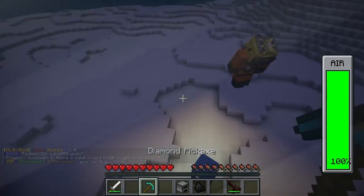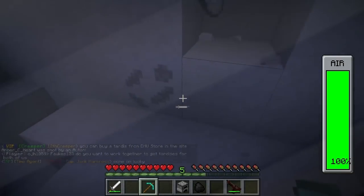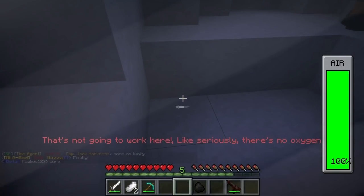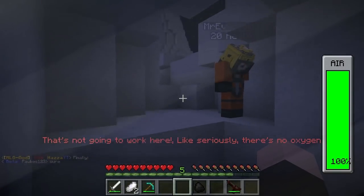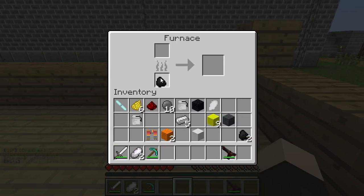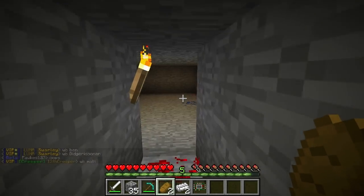And here we are on the moon safely breathing because I'm wearing the spacesuit. Now somewhere in the caves on the moon there is titanium ore which you will need. You can't place a furnace here, it has no oxygen. Place a furnace in the overworld and then melt the titanium ore because you're gonna need that for a screwdriver.